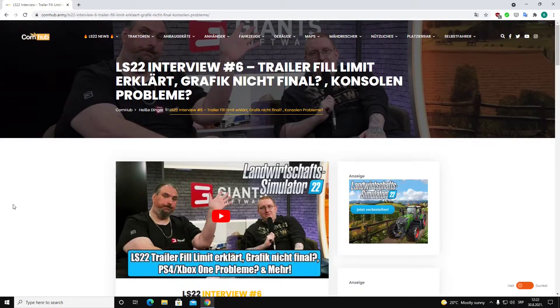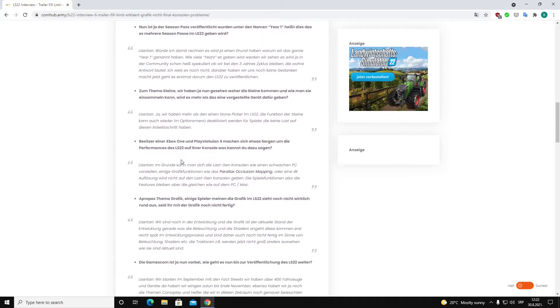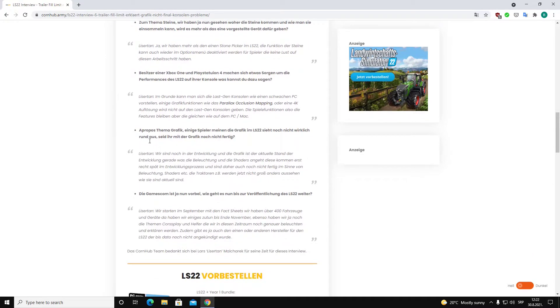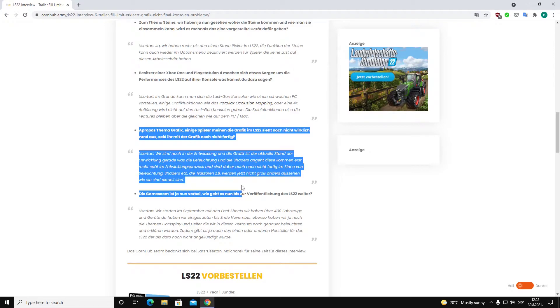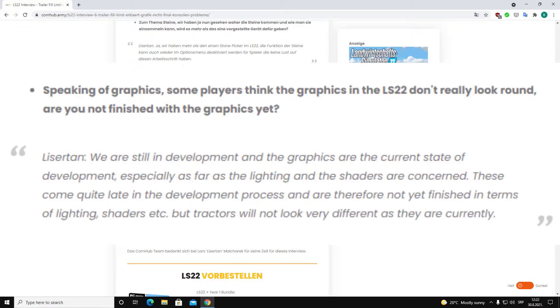On the CornHub site we have an interview with Lars, also known as Litherdan, who is the community manager at Giants Software. He has answered a lot of questions, and what is interesting for us is the topic about graphic for Farming Simulator 22. This is in German, so I put it on the screen and translate the part so you can know what he said.